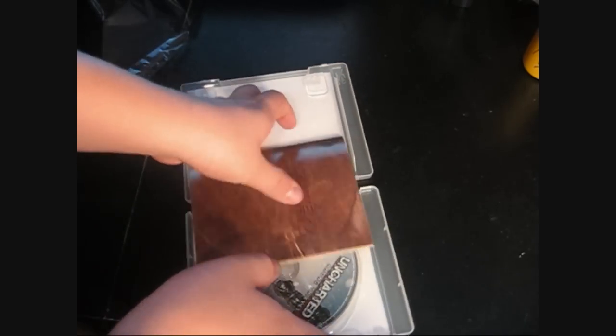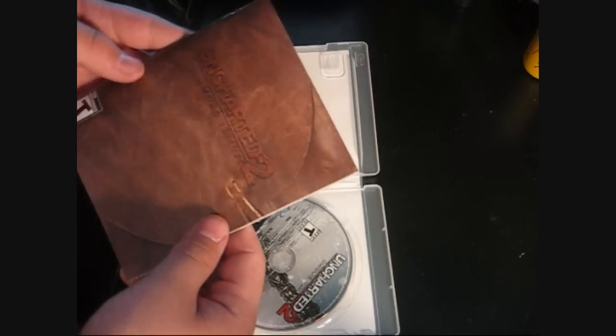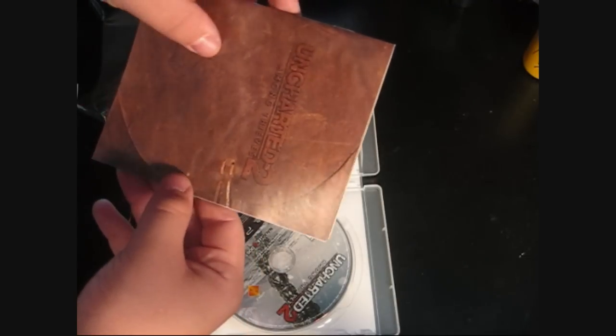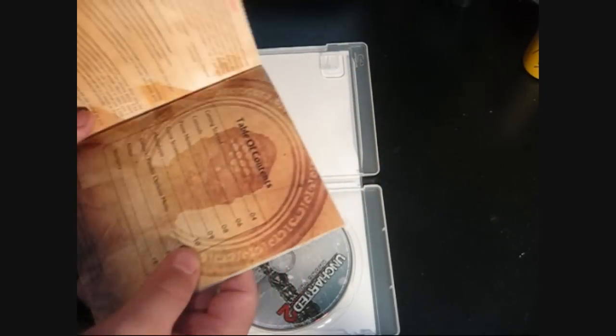Let's go to the booklet. Uncharted 2: Among Thieves — it looks like a leather pouch for the game; that's what the book design is.